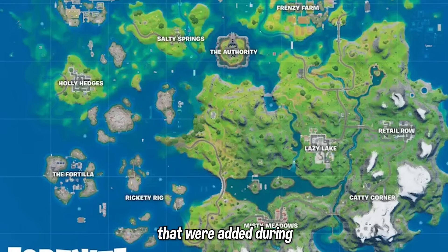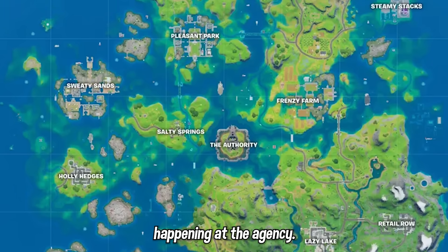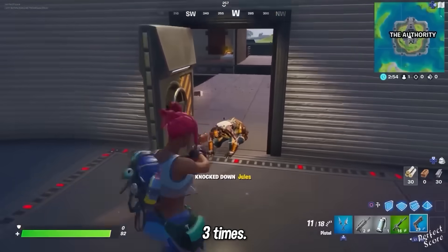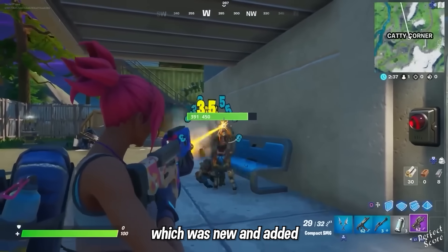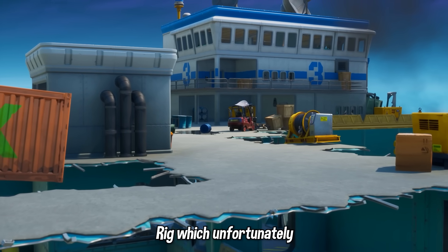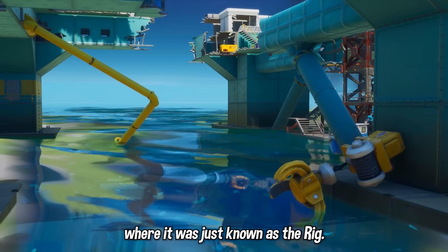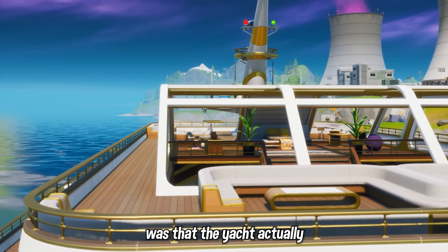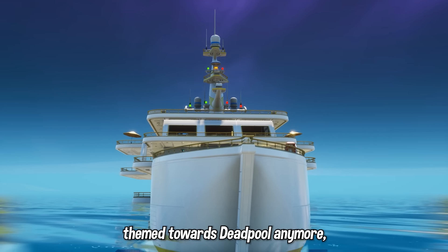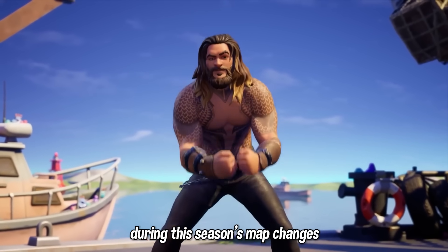All the new points of interest added during Chapter 2 Season 3 that should return in the final week include the Agency being transformed into the Authority after Midas destroyed it — this is also where the Jewels boss was located. Then we have Caddy Corner, where the Kit boss was located; the Fortia out in the ocean, where the Ocean boss was located; and Rickety Rig, which was heavily altered from the Chapter 2 Season 2 version simply known as the Rig. Finally, the Yacht moves from the top right corner of the map toward more of the center, and it's no longer Deadpool-themed — since the Season 3 collaboration Secret Skin was Aquaman, which made a lot of sense given water was such a heavy theme during this season.